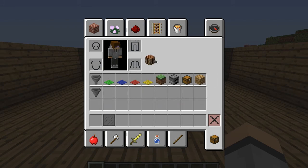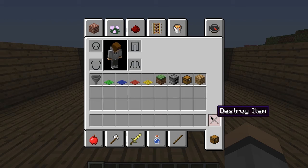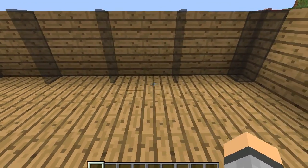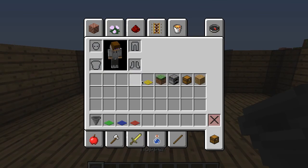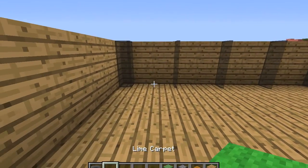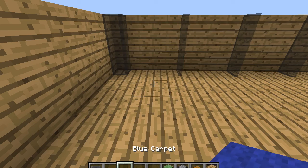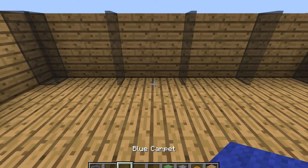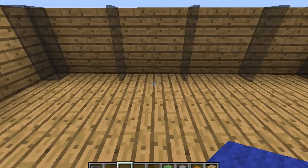I can get rid of that. What I just did with the black stained glass is I put it right here, making one piece right in the middle. I'll put this in my hotbar. The carpets — you don't have to have carpets, but I think it looks a lot better because you don't actually see the hopper underneath.